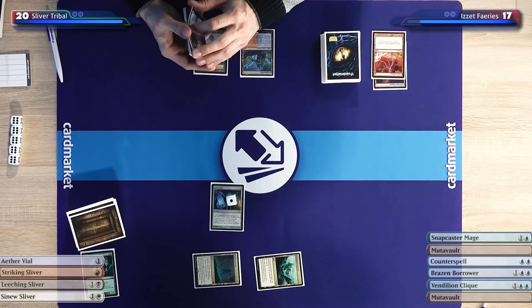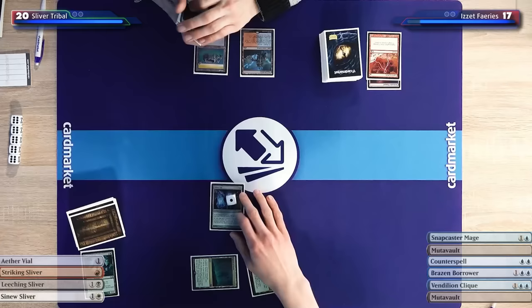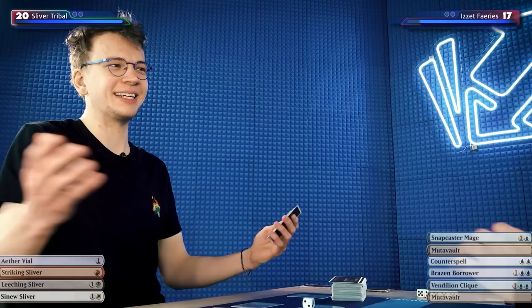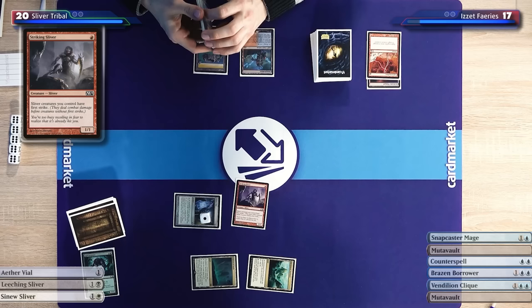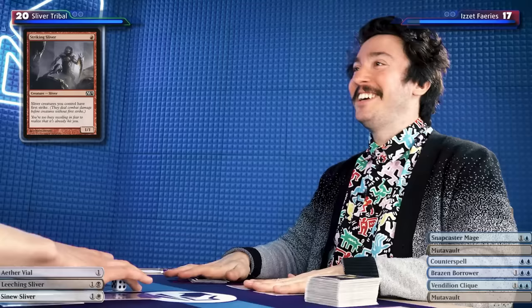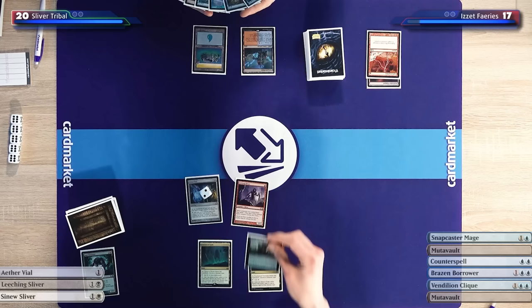This smells like a lot of counterspells that are useless against Cavern of Souls — two thirds of your permanents just completely bypass counterspells. I'll pass the turn. End of turn, I will activate this vial. Would you like to respond? I don't have Stifle — this is not Legacy. Your Slivers have first strike, Yaman. Vial up to two. Draw a card.